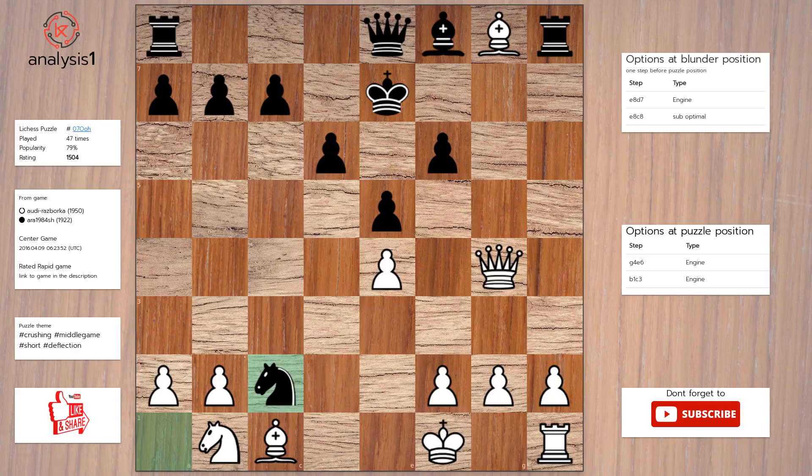Another puzzle. Puzzle position vulnerabilities: there are no threats in this position. Here are checks in puzzle position: queen to e6, check; queen to d7, check; queen to g7, check. Here is the solution: queen to e6, check. King to d8. Queen takes pawn, check.